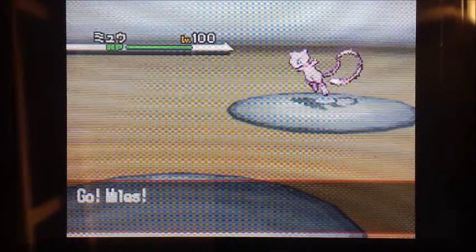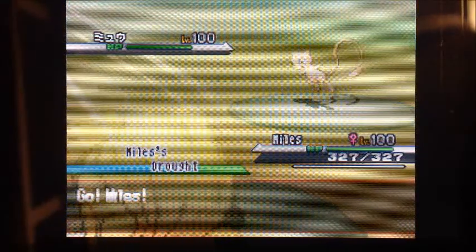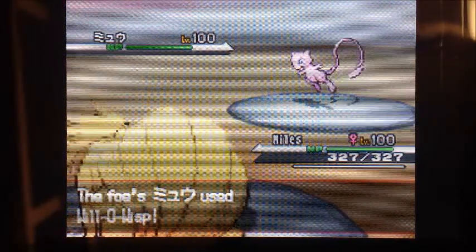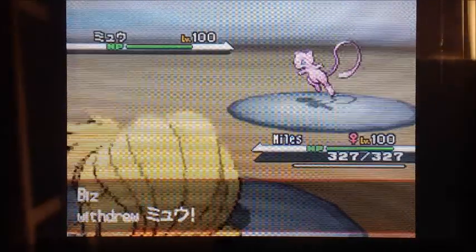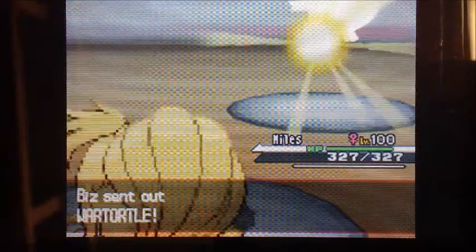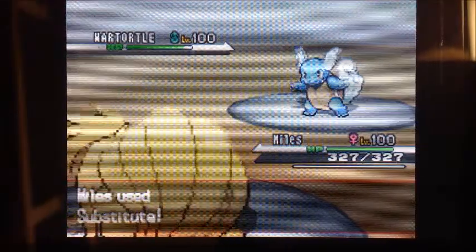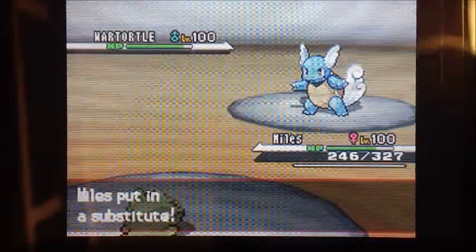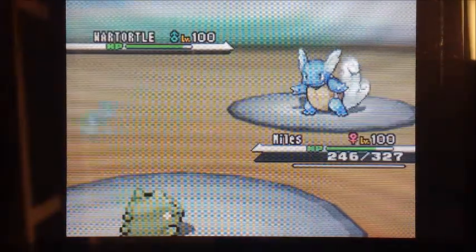I see the Will-O-Wisp and I'm thinking he's probably going to try it again, so I switch to Ninetales. In addition to getting the Sun out there, which he has no way of stopping, Ninetales is immune to Will-O-Wisp — so that's a nice logical switch. He switches his Mew and brings out his Wartortle, which I wasn't really expecting, but that's okay. I anticipated something weird happening, so I went for a Substitute to keep myself healthy and see what he brings out.